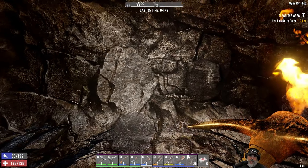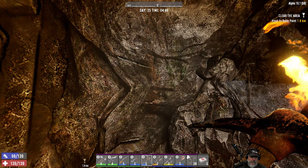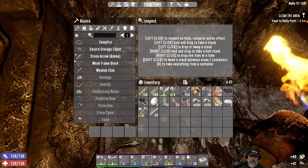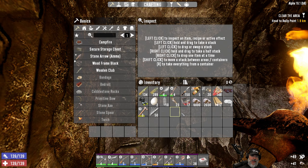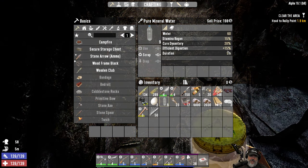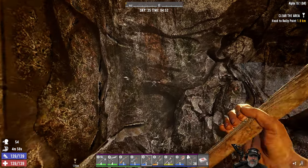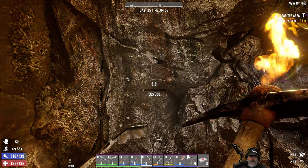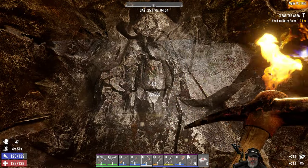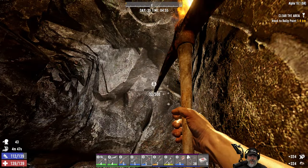Come on, stamina. I didn't bring anything to eat either. Let's take one of these — this will give us efficient digestion and stamina regen, so that's good stuff. At one point a couple of episodes ago I found the recipe for mineral water too, so we can start making that.